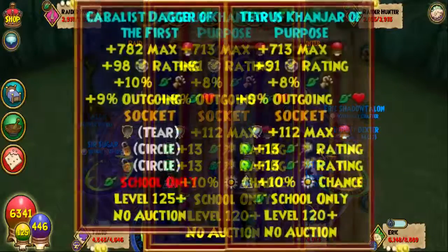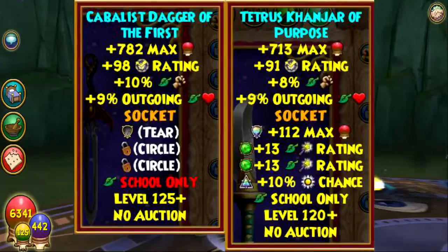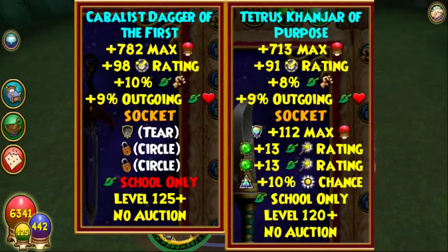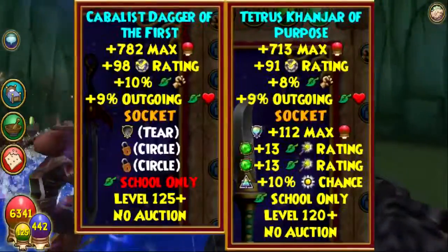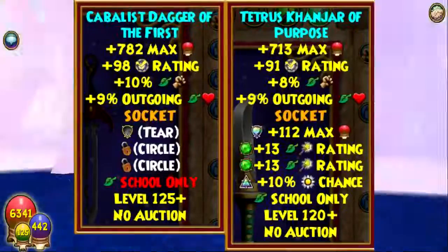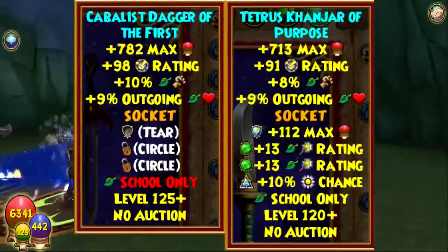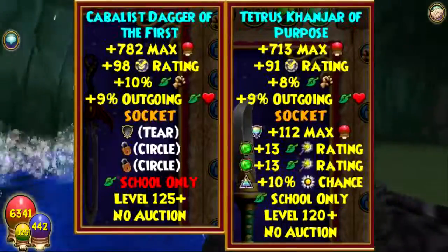The level 125 one — the new one — actually has a lot more health, maybe about 70 more health, and the old one has a little less damage than the new one. But the one contributing factor we're looking at here is the sockets, and you might notice the newest one doesn't have a triangle socket for whatever reason, and that's where King Zeisel actually screwed up.